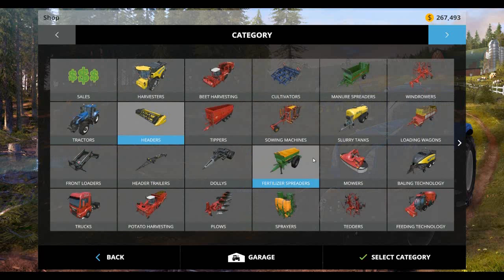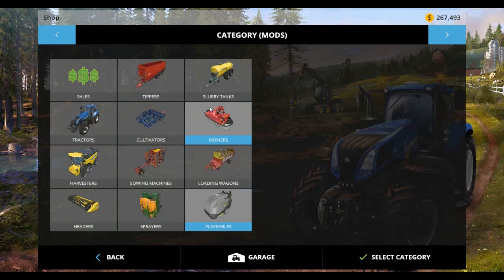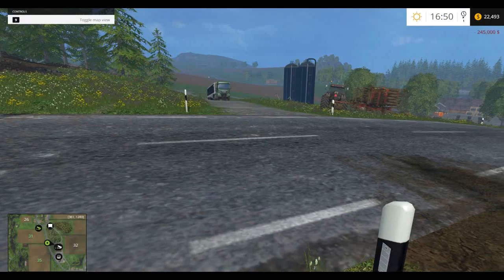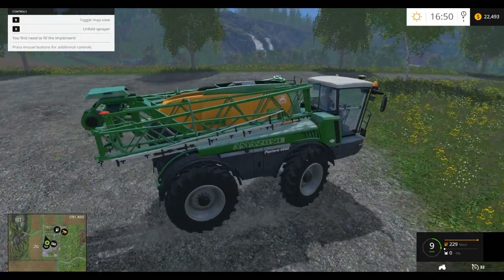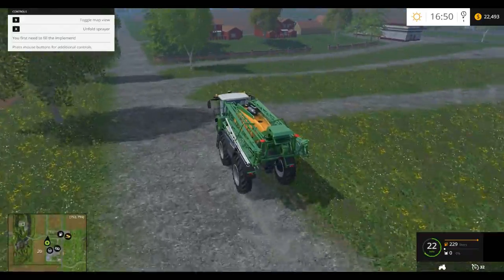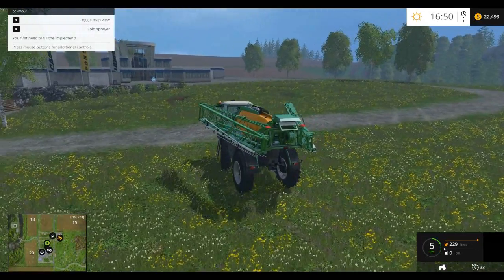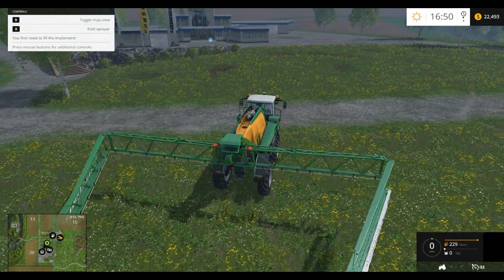The other thing we need to get is a sprayer — but we don't want either of the stock ones; we want the modded one that I have, which is this one right here. And we have just enough money to buy it. But it does a lot of work in a short amount of time and will actually increase our profits significantly. So the cool thing about this one — it's got road mode, so it's just two-wheel drive in road mode. If I unfold it — well, it's not quick — this thing is big.